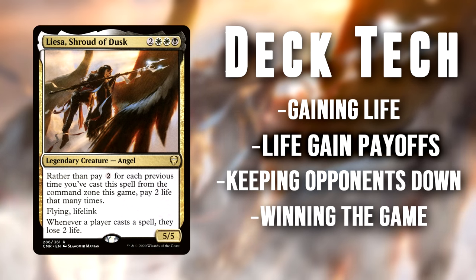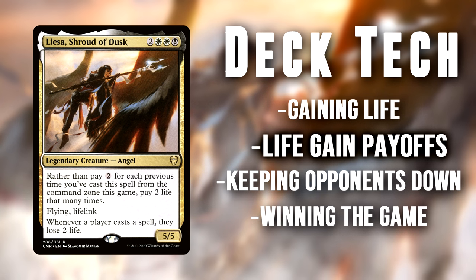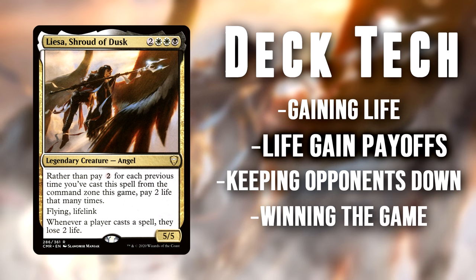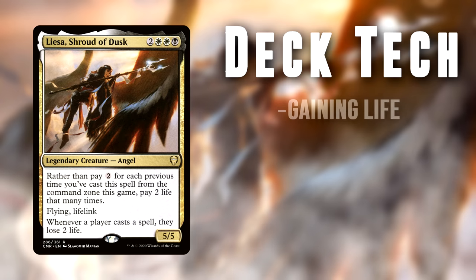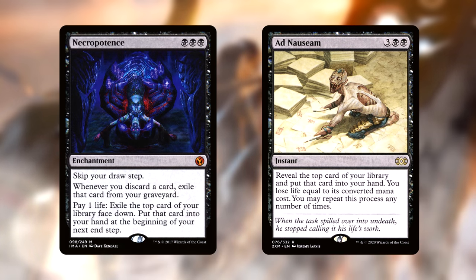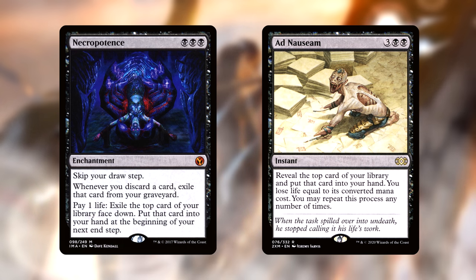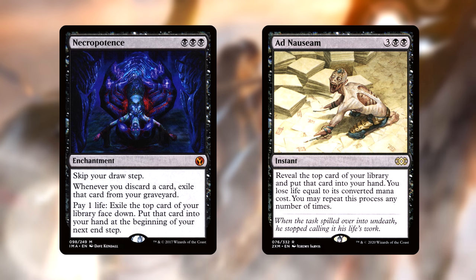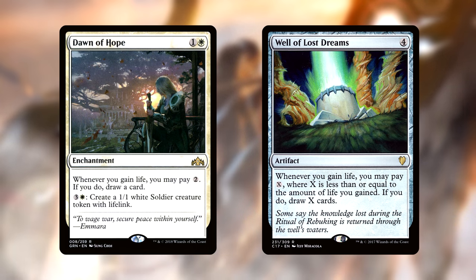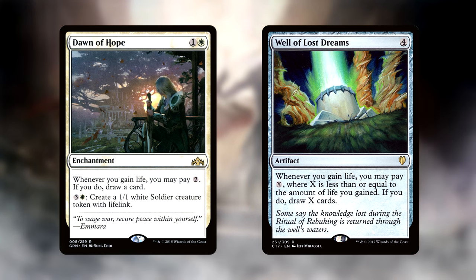Now that we know how this deck plans to gain a bajillion life, the question becomes how can we take advantage of it for even more value? Life gain is notorious for not doing much on its own, since EDH is a format full of infinite combos and large attacks. One of the best things to do with life is turn it into card advantage, so we're packing staples like Necropotence and Ad Nauseam — powerful cards on their own that become completely absurd in our life gain shell. Each one can give you the resources needed to seal a victory by itself. Dawn of Hope and Wall of Lost Dreams are slower ways to draw cards, but we need redundancy and are happy to invest mana in them early, then sink a large amount into them during the late game.